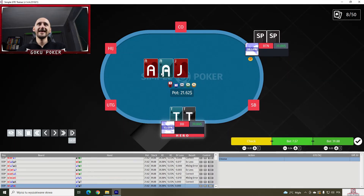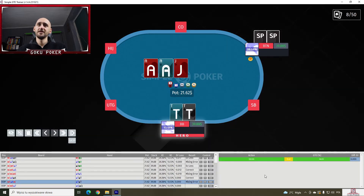Pocket tens on an Ace-Ace-Jack — again no shoving. Do we ever check here with pocket tens? I don't think so — it's gonna be 100% for me. But the solver would actually check almost 14% of the time.